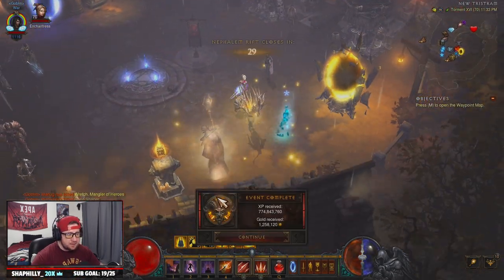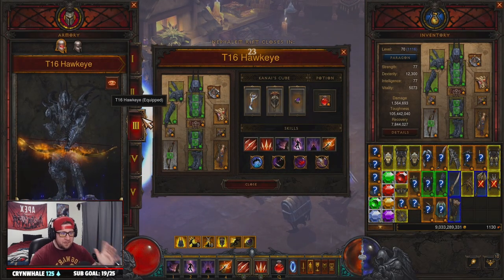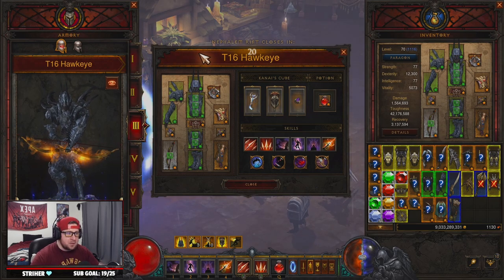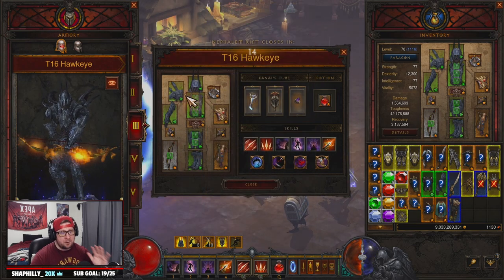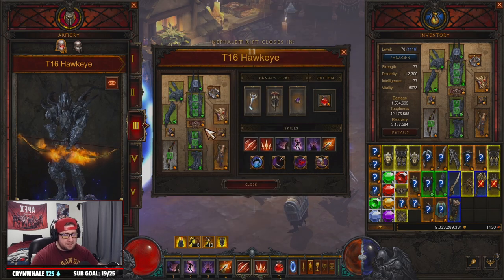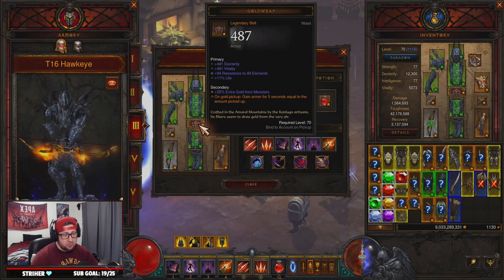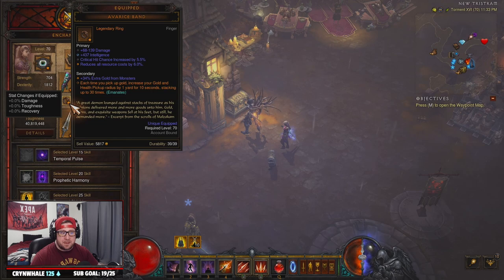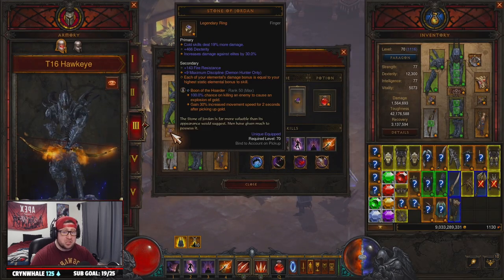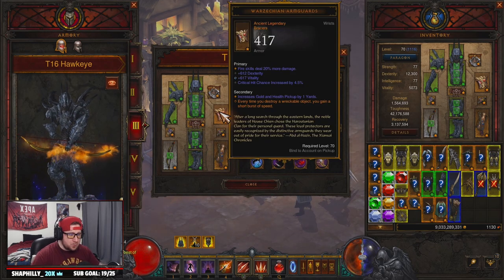We got our XP. Now let's go into the build and everything you're going to need, and I'll break down the major differences and why I changed the build. You're going to need the UE — the Unhallowed Essence set — all six pieces. We're not running Ring of Royal Grandeur; before we were running Captain Crimson's but we're not doing that anymore. We pair that with Gold Wrap and Boon of the Hoarder, along with your follower rocking Avarice Band — you are going to be invincible as long as you're picking up gold. We also pair that with Warzean Chain arm guards for more speed.